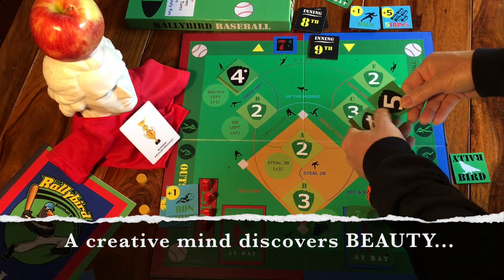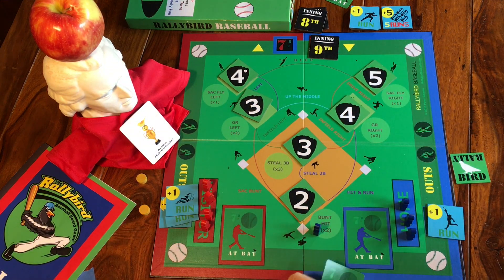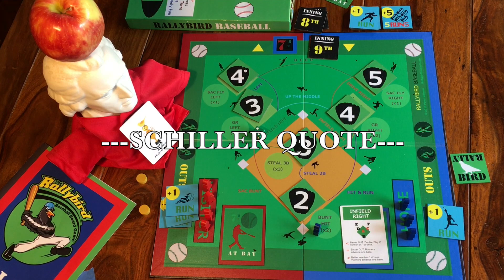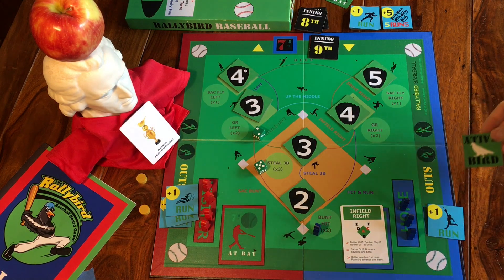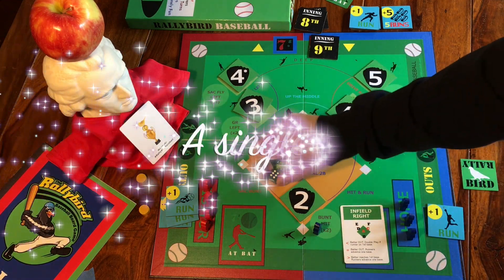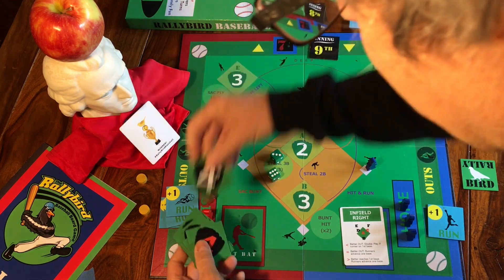Now Schiller puts down his gloves. My card is infield right — seven is the sum. I feel an army in my fist. That's a seven. Better — outrunners advancement base. Wait a minute, I've got the Rallybird. I'm using the Rallybird. Yes! That was a success, so I get to keep it. Batter reaches base. He has to flip one of these tiles and take them back. We have momentum.